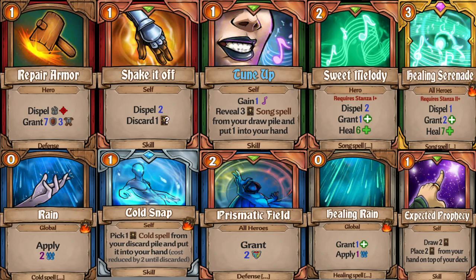Down here in the mages, I have rain, cold snap, and prismatic field. Rain is there to put wet on your whole party, which cancels out all fire stacks — really nice. Cold snap is there to pull rain from the discard if you happen to get it on a turn you don't need it or need to bring it back.